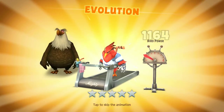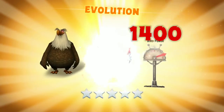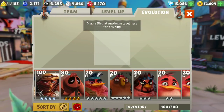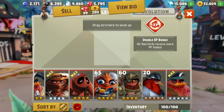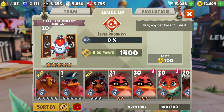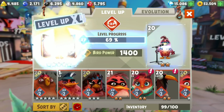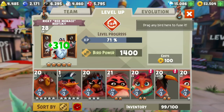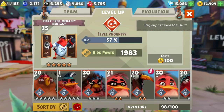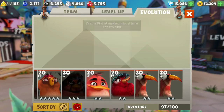Let's spend our first 600 evolution materials and evolve this guy. Level 40 - let's level him up to level 40. I am quite lucky to have all these double XP Red Birds, managed to obtain them during the hatch. Bring him up to level 40. Boom. Easy.